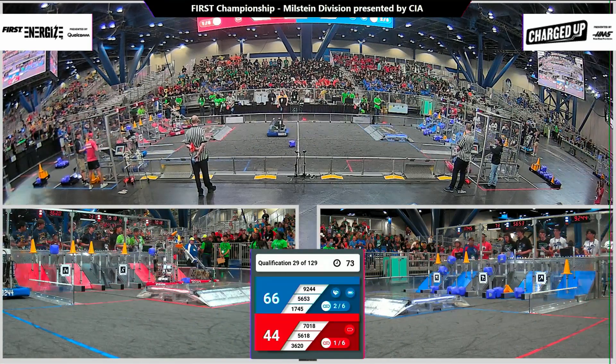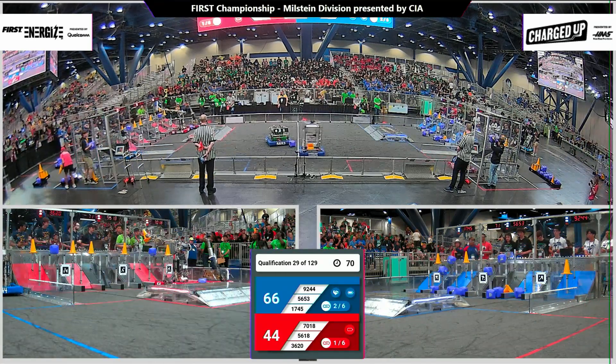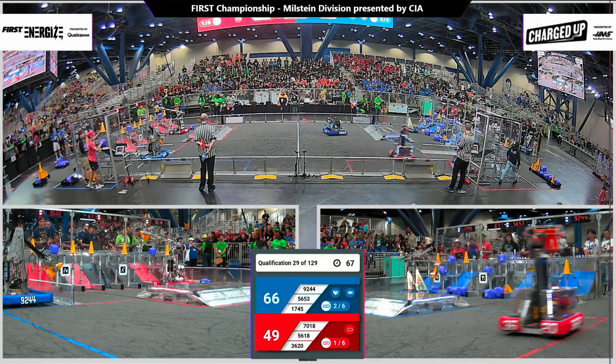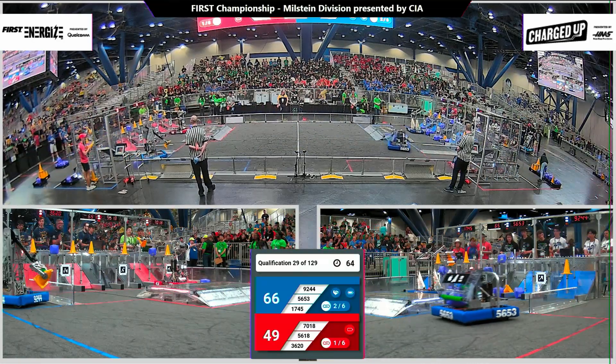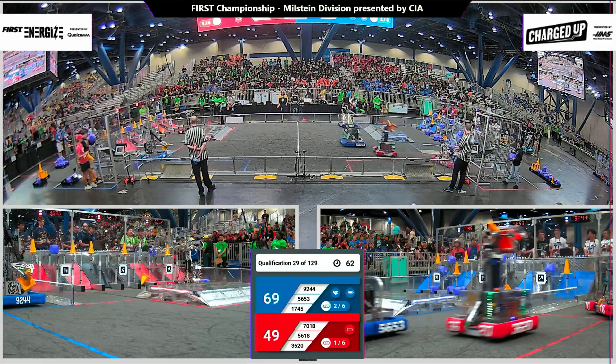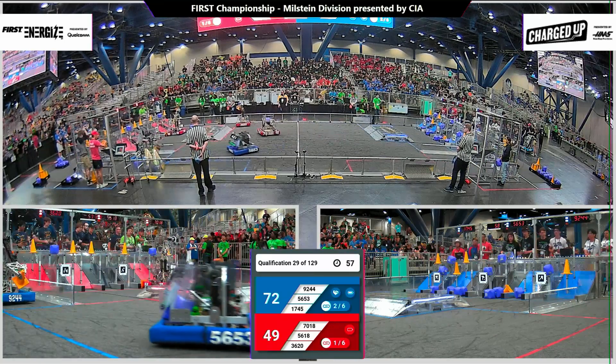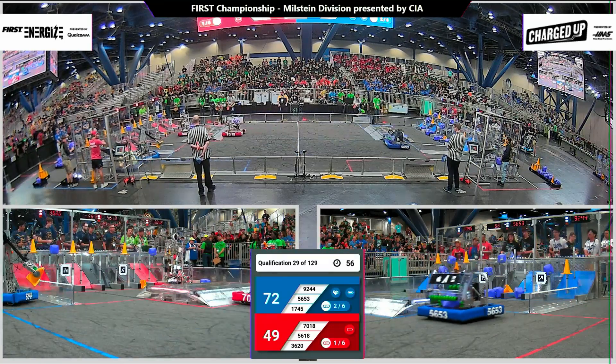On the blue alliance side, we see 56-53, the Iron Mosquitoes, using their cube shooting mechanism to pop the cube into the community zone. 1745 placing a cone down as well, trying to match. 3620 doing a wheelie out of the way of the defense.